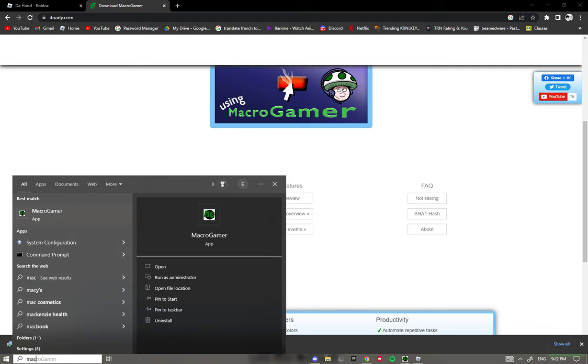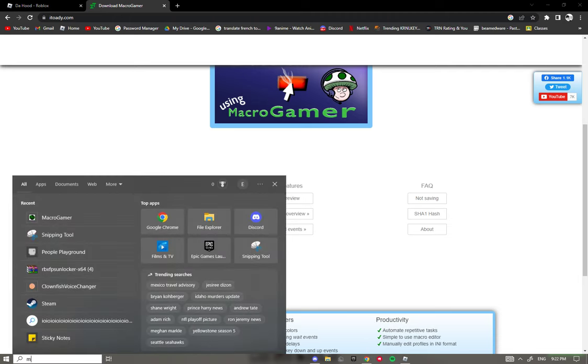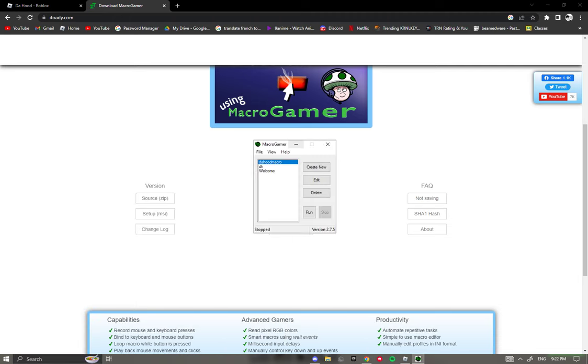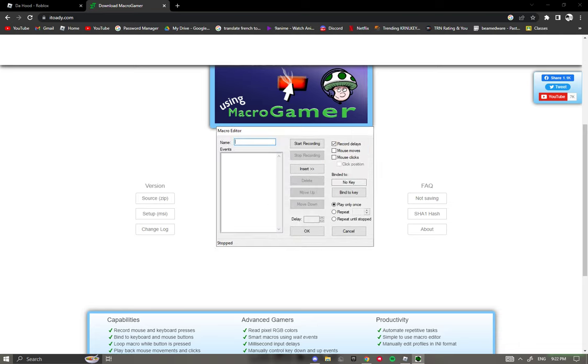Now you want to search up Macro Gamer in your search bar, and it'll pop up. I'll admit I've made two failed video attempts on this already, but I hope this is the last one. Once it opens, you want to press Create New.